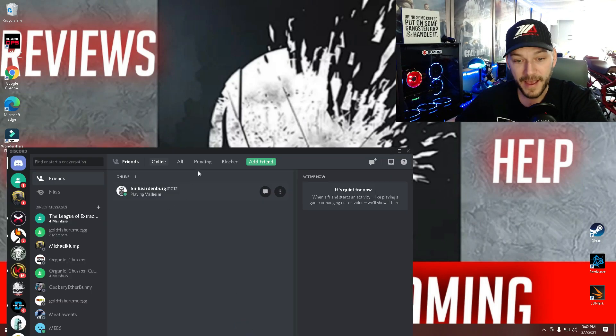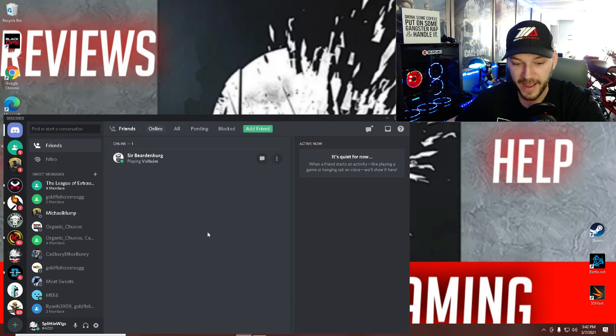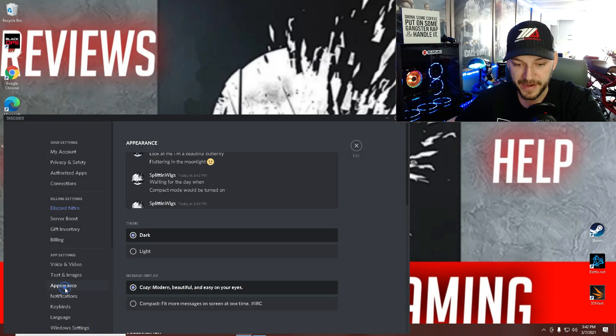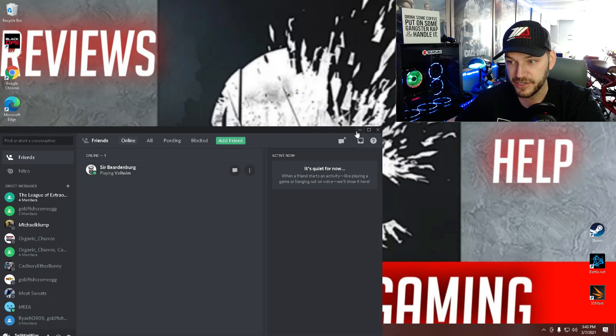This next one's a little odd — it might be one that you guys don't have, hopefully. Come into your Discord, hit user settings, then come down to appearance, scroll down to hardware acceleration. This is automatically set to enabled in Discord. You want to click that over to disabled and close that out. That's another really quick, easy change.